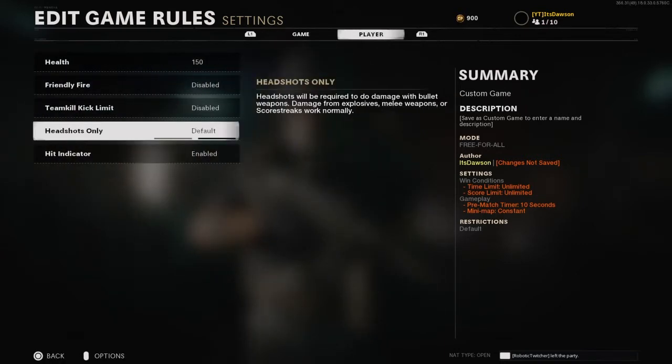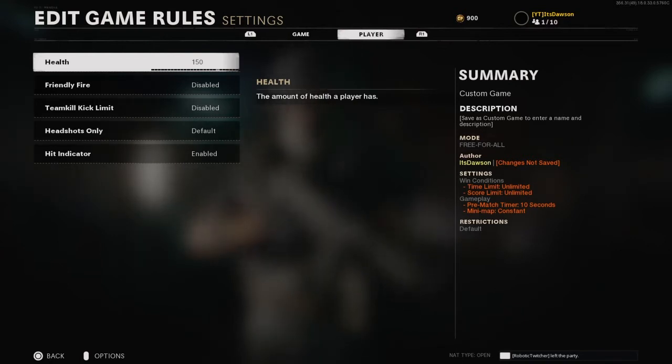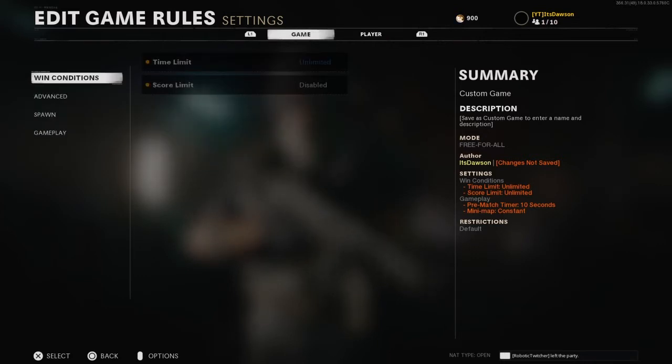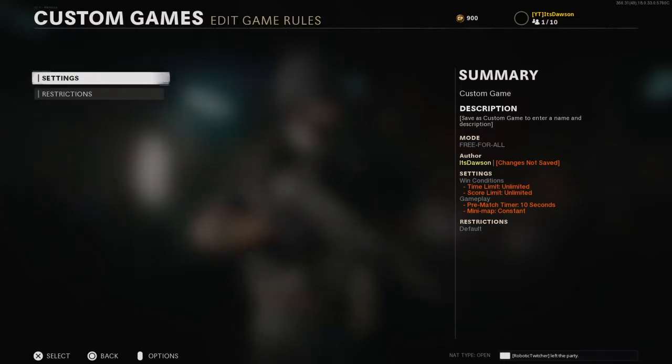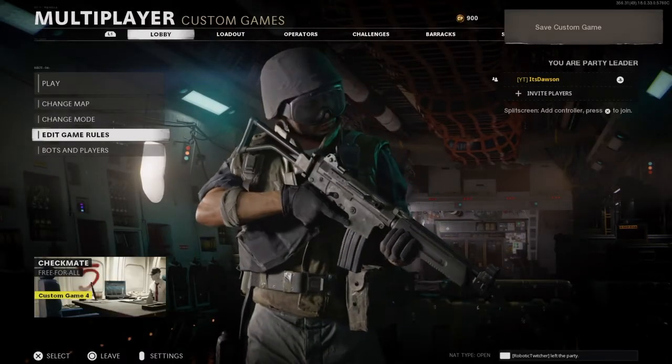You could even go into your health and increase it so that you have to hit your shots over a longer period of time if you really want to, because I used to do this all the time during Black Ops 4. Anyways, those are the settings that you want, and it will let you save them so when you come back again it will already be in there.